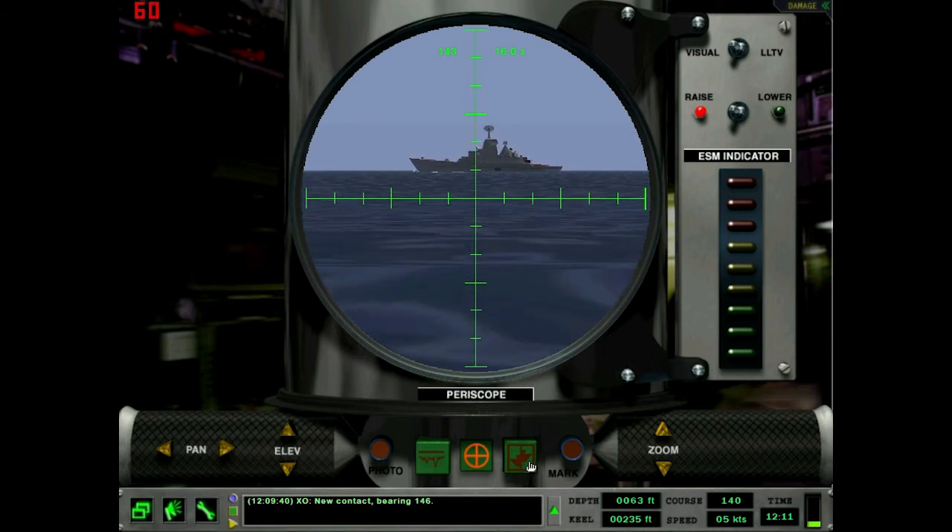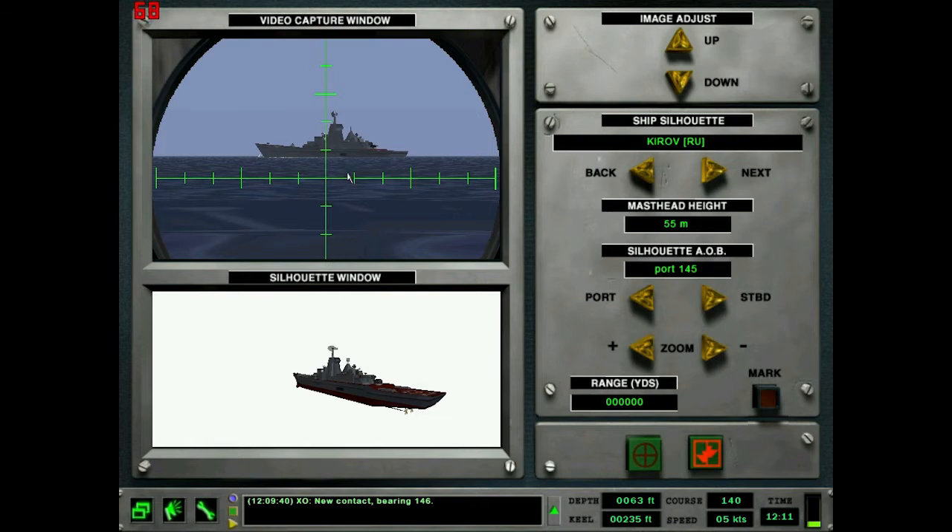It'll freeze for a little bit showing who took the photo, and then we'll come to the statimeter screen. The Los Angeles is really bad about this because you have to go through each individual ship. On the Akula and I believe the Sea Wolf, you can classify down to country first, which makes it so much easier to find ships. With the LA, you have to go through every single ship. Kirov is thankfully very close — just a few clicks to the left here.